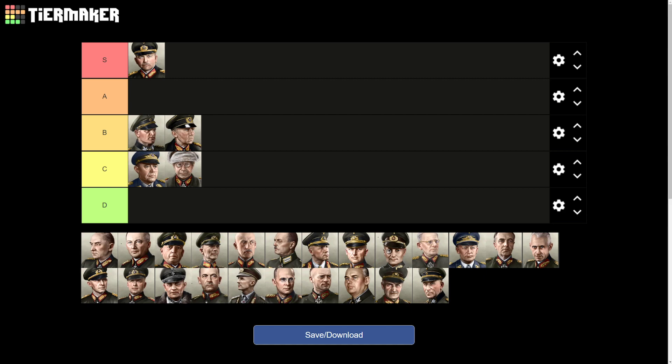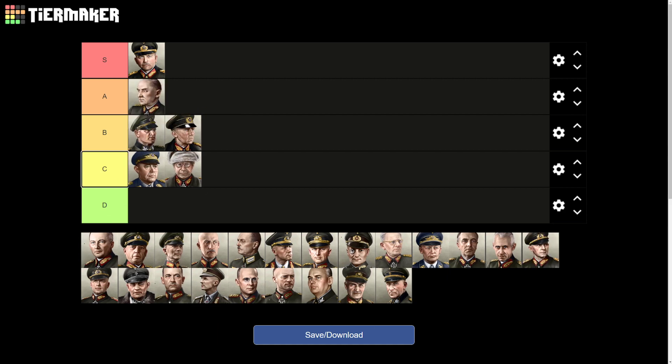Von Weisch comes out of the box with decent attack and supply traits and has the infantry officer personality trait right away. He's a three or four general for me, so I'm ranking him A. He gains the infantry leader stat very quickly, probably because of his excellent supply stat, and he performs really well in combat — solid top five general.